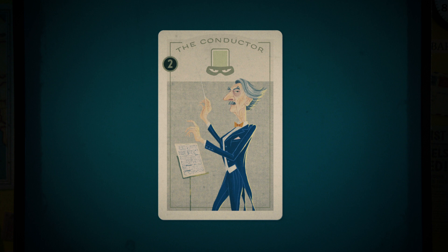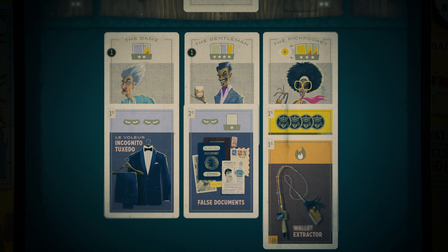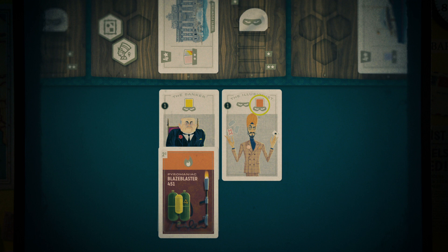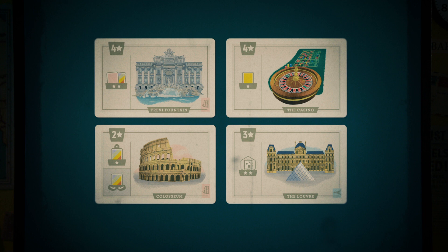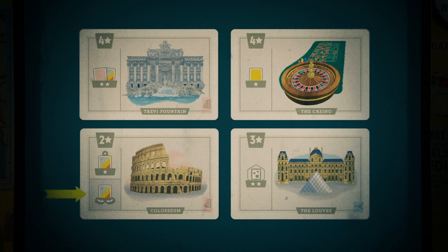The Dame's set effect earns you two points for pairs of cards at her location — the symbol means a gear card of any color, so for each pair of purple and any other color gear card at her location you earn two points at end of game. Remember that all cards at each location work together. Gear cards don't need to be on a specific thief to trigger that thief's icons — as long as they're at the same location. Location cards also have icons; some have ongoing effects shown with a darker background, triggered whenever you meet the condition. For example, the caper tracker moves whenever a blue card is played at the Moulin Rouge.